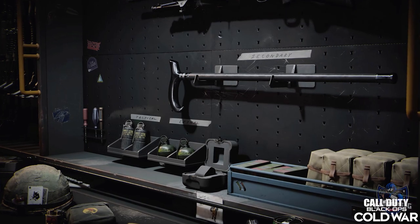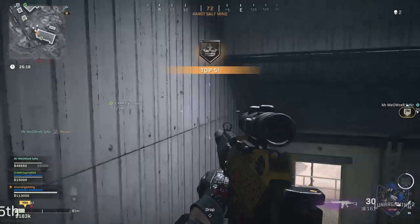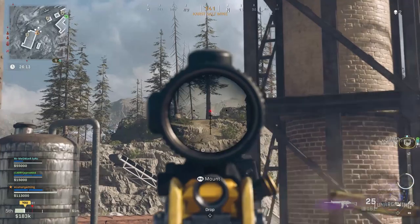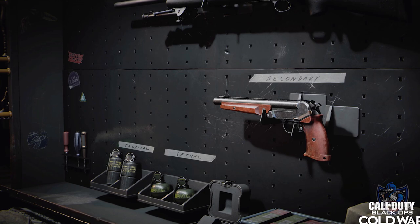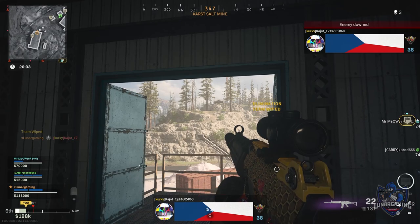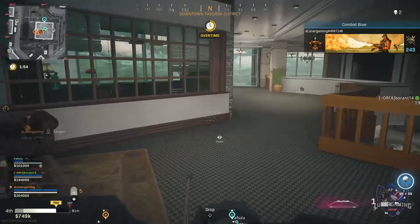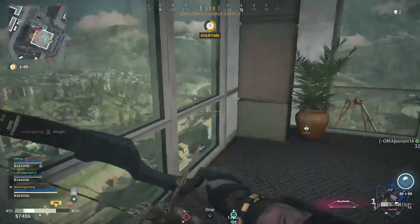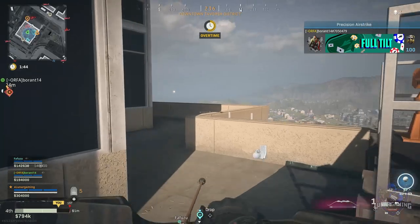A new melee weapon called the Cain is also available at the start of the season — a bludgeoning tool that is as classy as it is deadly. Last but not least, a new secondary weapon called the Martial: a break-action, hand-loaded double-barrel pistol which fires 12-gauge shells. It has excellent damage at close range with one-shot kill potential. The predecessor to a similarly devastating pistol seen in Black Ops 3, the Martial is the most powerful loadout pistol in Black Ops Cold War and is able to clear rooms with ease despite limited attachments. This gun will be available later in the season.